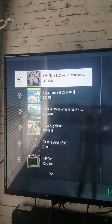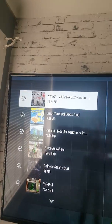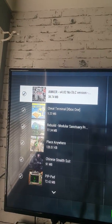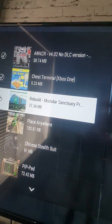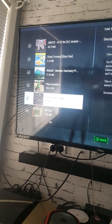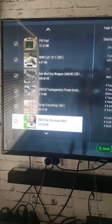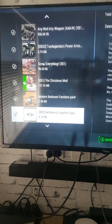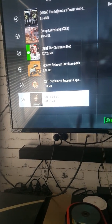We've got the AWKCR cheat terminal - that's probably my favorite one - a rebuild module, Sanctuary pre-war/post-war, Place Anywhere, Chinese stealth suit, Pip Pad, the World War 2 Colt 1911, Any Mod Any Weapon, Tumbajumba's power armor mod, Scrap Everything, the Christmas mod, modern bedroom furniture pack, sediment supplies expanded, and 'stuff and things'. I probably shouldn't have shown that last mod.